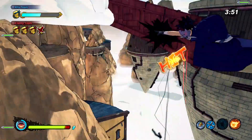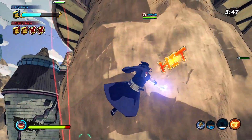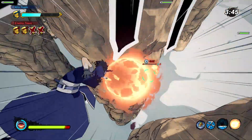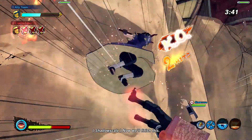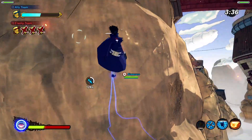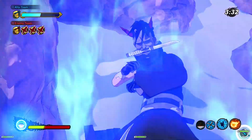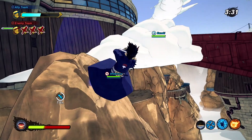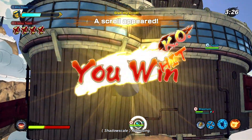It's basically one-shot for most enemies. Hit him with Demon Wind Shuriken, Fireball Jutsu — he's dead. One person left, might as well use the secret technique. Bringing down the meteorite — boom! Easy win, easy win lads.